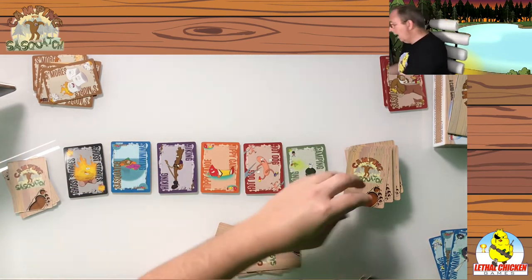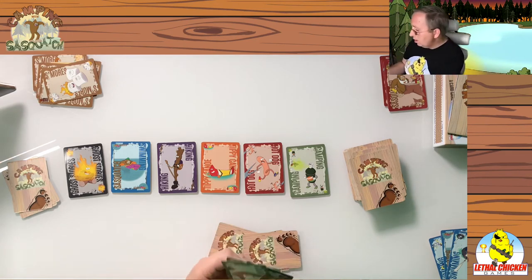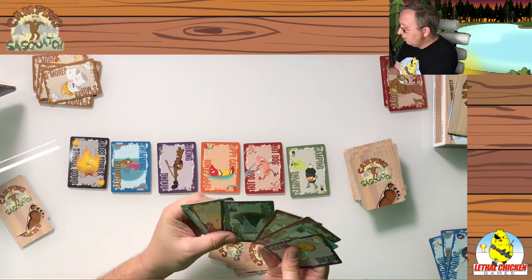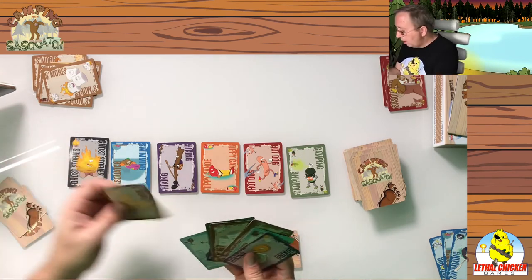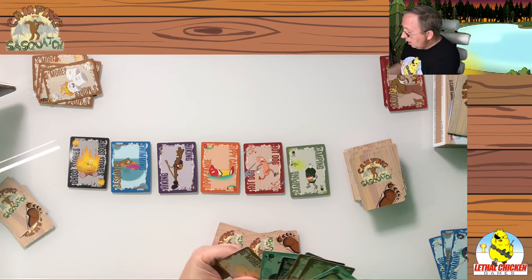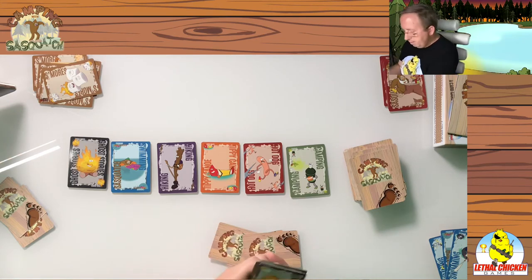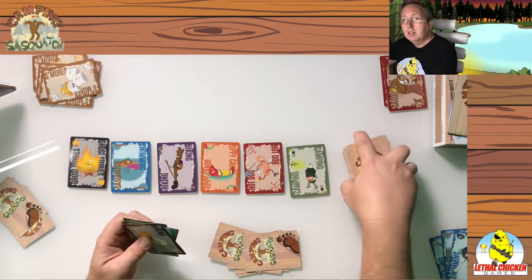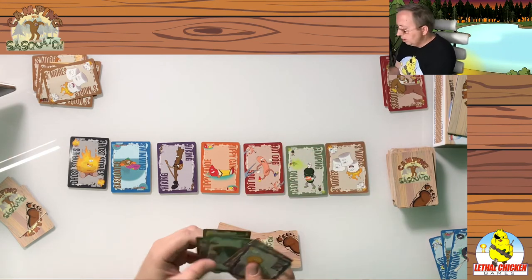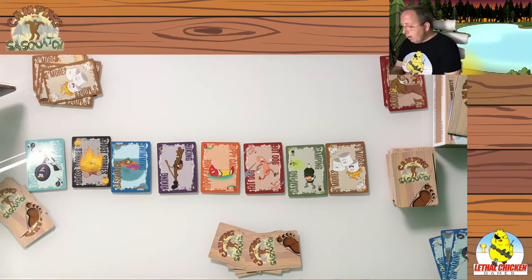Player three comes in — lots of options now. I've got s'mores cards but there's no s'mores category open. I could open another s'mores category, but I think I'll try to finish one off instead. No fishy fishy and no s'mores open — the two I could finish. So I'll just open those last two categories: s'mores and fishy fishy. Now all eight categories are open. Honestly, I didn't stack the deck — I just didn't shuffle it very well and did a quick break to make sure it would play out right.